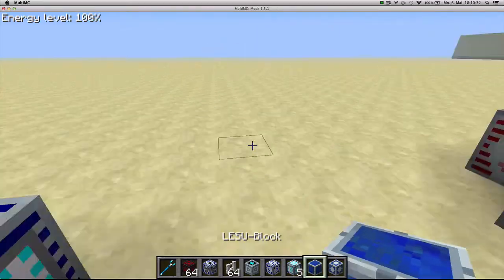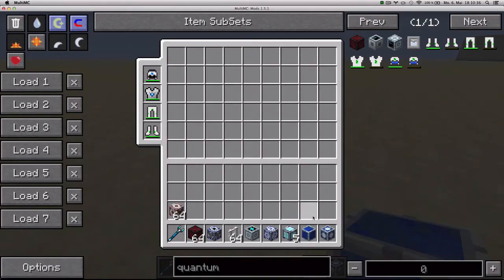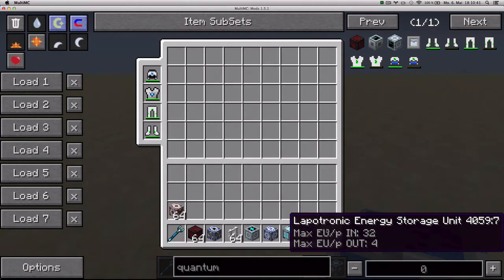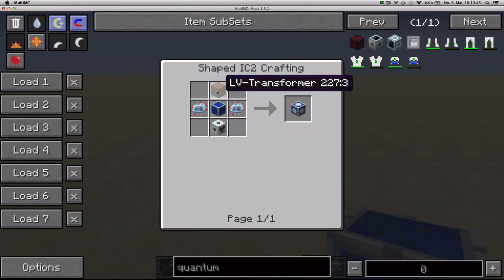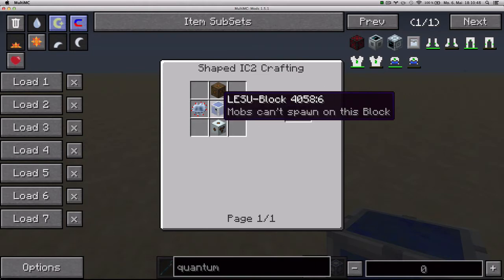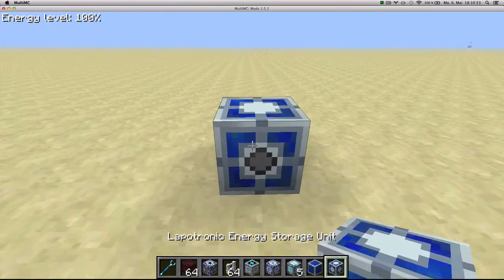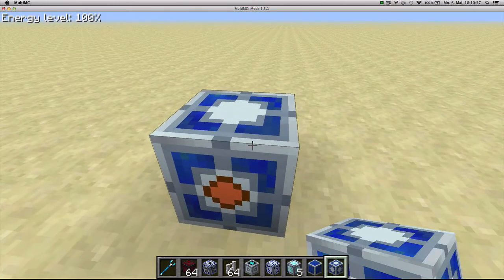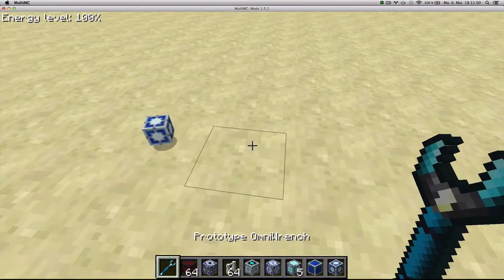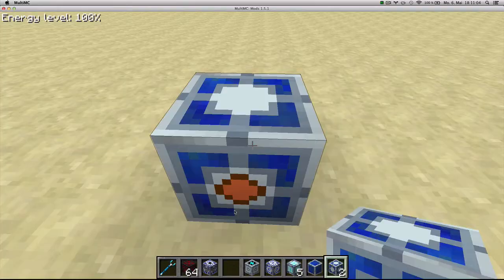Another type of storage you can use is the combination of Lapotronic energy storage units with LESU blocks. The storage unit you craft with an MV transformer, LV transformer, two advanced circuits and one LESU block. You place it in the world — this is the output side and all the others are inputs. It has an interface which looks similar to the other storage units.